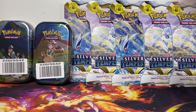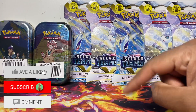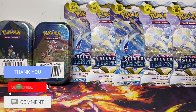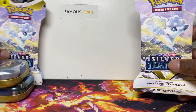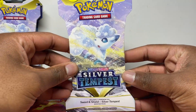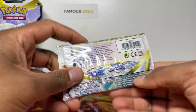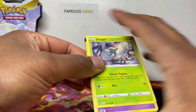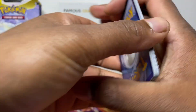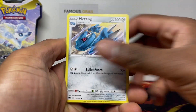Boom, that is the haul - five packs of Silver Tempest and two Crown Zenith mini tins. I think we'll start off with the Silver Tempest. I haven't shopped in local supermarkets in a long, long time, mainly because I shop online, but I thought I may as well do a little video to show you guys what's in the shops nowadays in case you're out of touch on what's available. A total of nine packs in total - two packs in the tins.